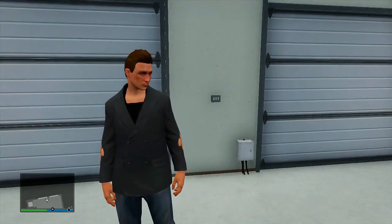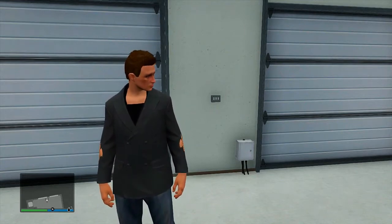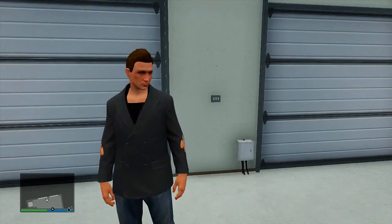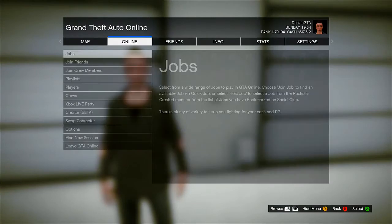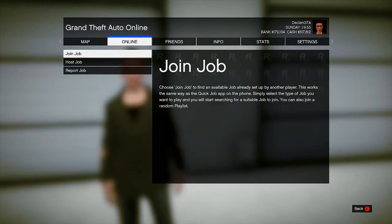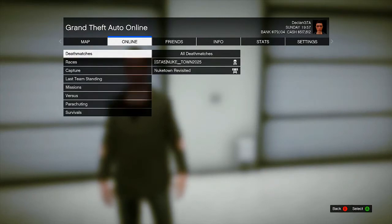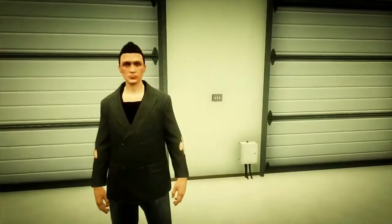The first thing you want to do is go into the description below and click on the link that will take you over to a Social Club page. From there, simply sign into your Social Club account and then click 'Add to Game.' That will add the mission to your bookmarked games. Once you restart GTA 5 Online, go to Jobs, then Host Job, then go into your Bookmarked — the job is under Races and it's called 2DynamicRP Shooter.